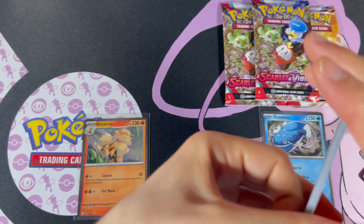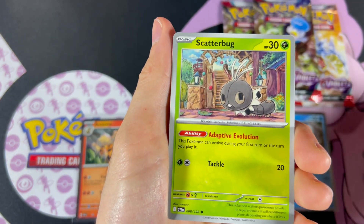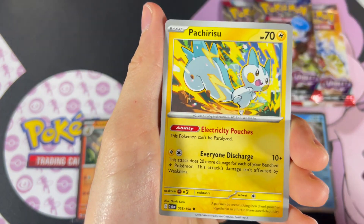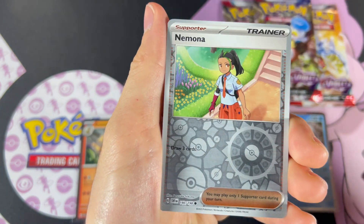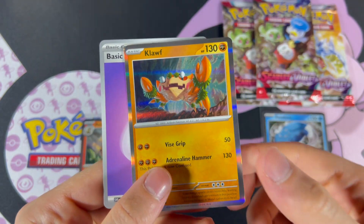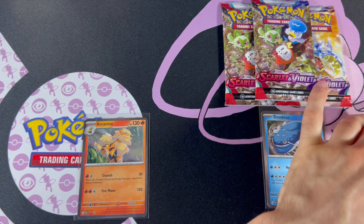Let's get something from this pack. Houndoom, Fido, Scatterbug, Driftloon, Tatsugiri, Nestball, Fatsurisu, Reverse Penny, Reverse Mnemona, and Kloff. No luck from the Arcanine blister, guys. On to the Domdozo side.